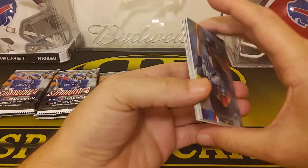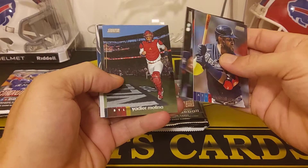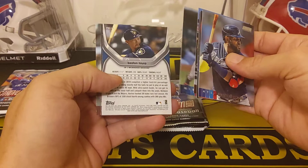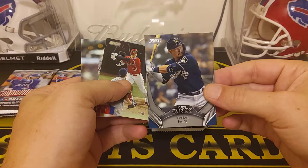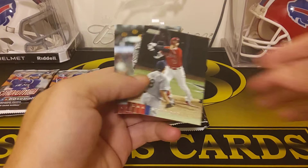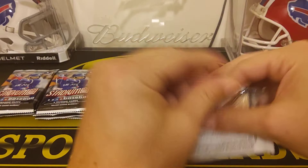I think you get one chrome card, and they're coming out with a standalone Chrome set for these, which is pretty sweet. So we got Marcelo Zuna. These always have really nice pictures. There's Brendan McKay rookie, Yadier Molina — nice Cardinal. Looks like we got one flipped around. Oh, that's one of the new inserts — the Wings. Keston Hiura, that's cool.